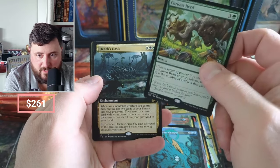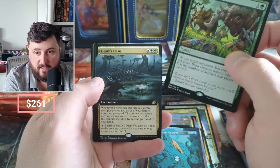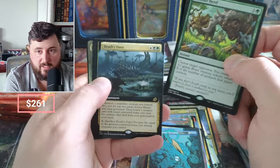When a non-token creature you control dies, put the top two cards into the graveyard, and then the creature with lesser converted mana cost than the creature that died returns from the graveyard to hand. Sacrifice it, you gain life equal to its converted mana cost.